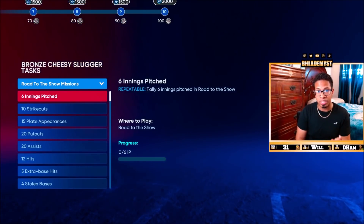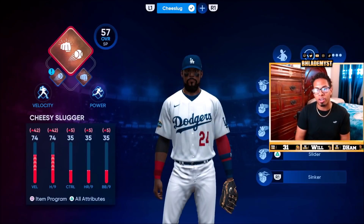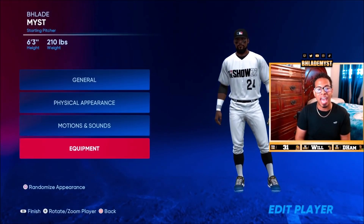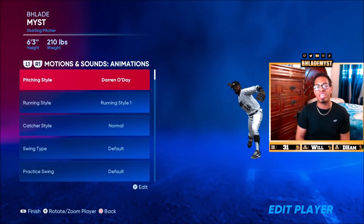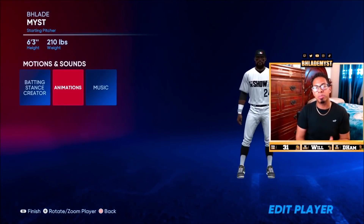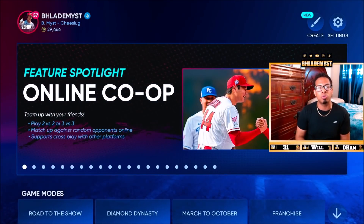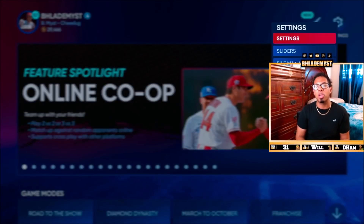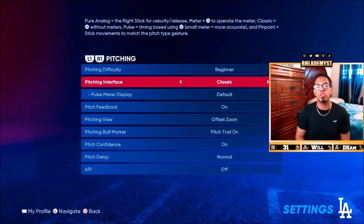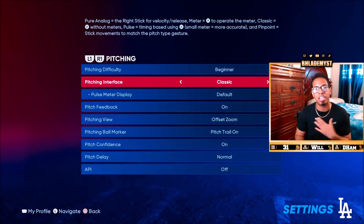We have yet to pitch with our two-way player. We are playing on beginner difficulty in terms of pitching difficulty, and the unique thing we did with our ball player to make it quicker is for the appearance — we went into animations, motions, and sounds, and made sure that Darren O'Day was our throwing motion. When it comes to pitching, you can make this process even quicker, which will allow you to even watch a movie on the side at the same time. You can go to your settings tab, then go to gameplay, and for pitching, instead of using pinpoint, you could even use classic.